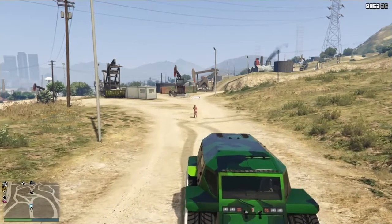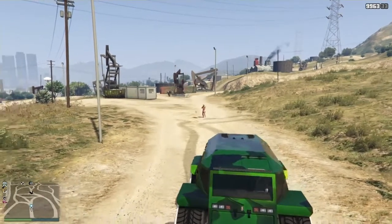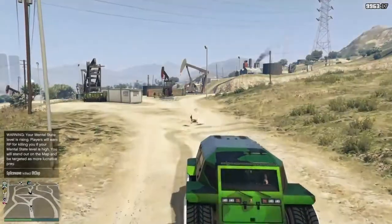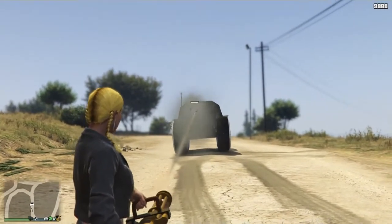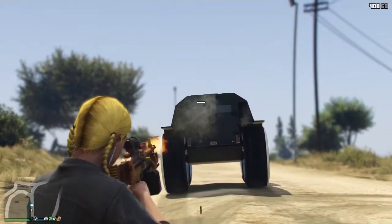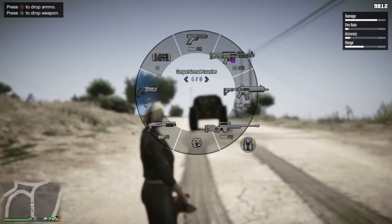Honestly, my favourite thing about this whole vehicle is that the back is completely sealed up, meaning the driver cannot be shot from directly behind — but the driver can shoot out the back. It's just like the Zentorno, but unlike the Zentorno, it can take some explosive damage before blowing up. So they can't shoot you to death, nor quickly pull out a grenade launcher and kill you with a single grenade.